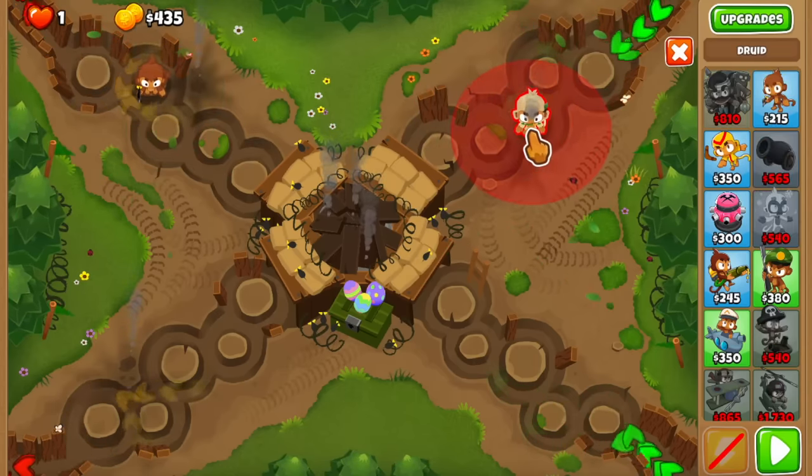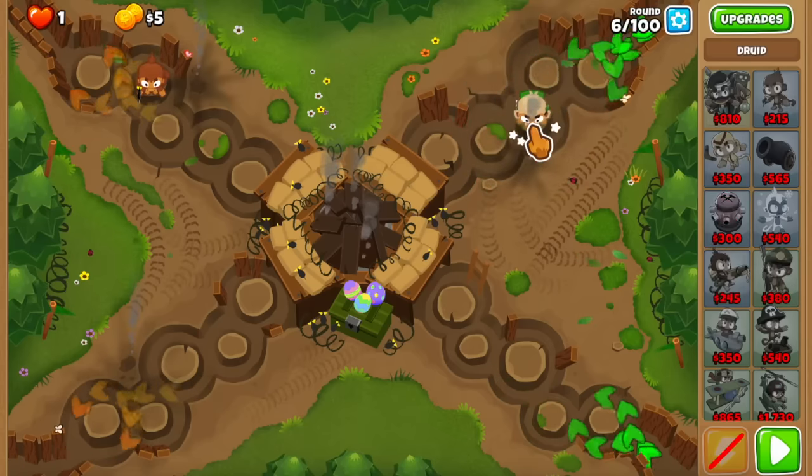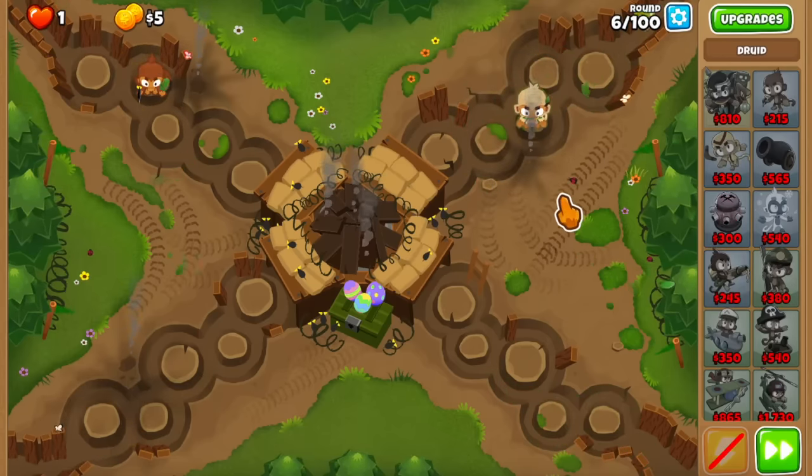So maybe we can make something happen with the spikes and stuff like that, because that seems to be a very nice tower.